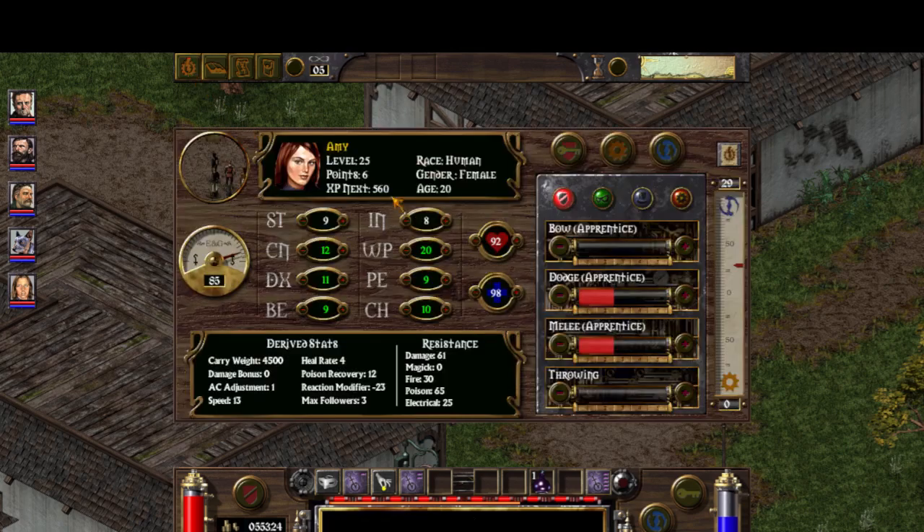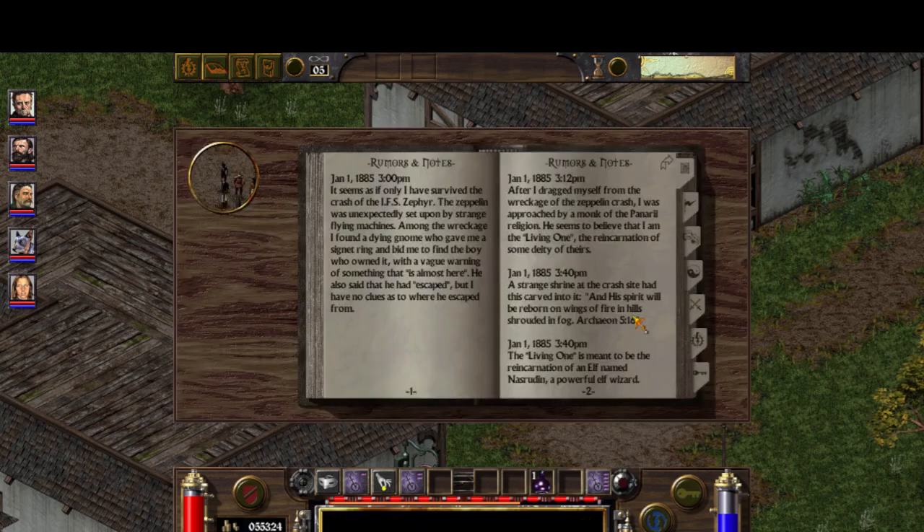This is Amy, this is heal. As you see I currently have 1 point in heal. So you might be wondering how the heck we're going to get Master Healer.